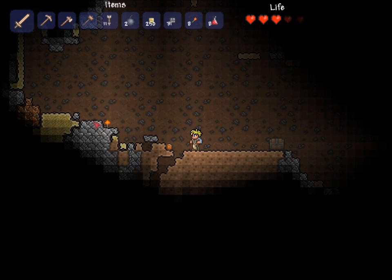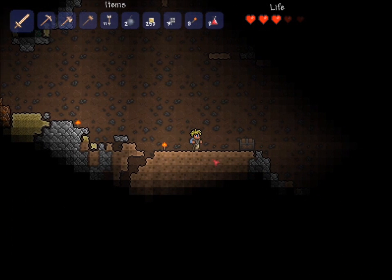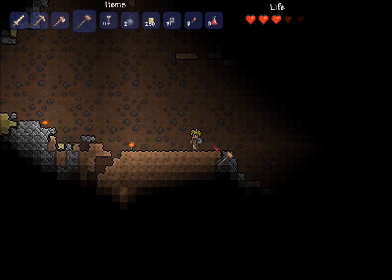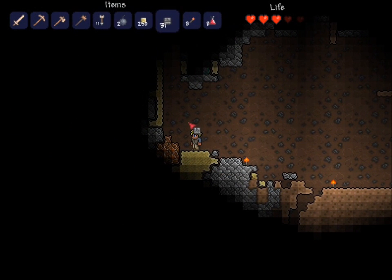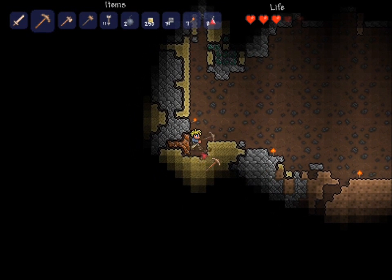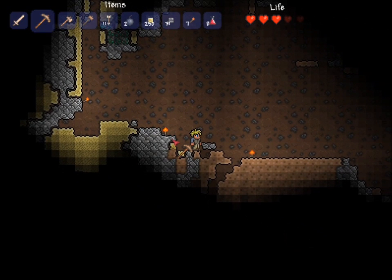I'm already super fast. These slimes can't do anything against me. We got the boots in the accessory slot. I don't really feel faster — I guess I need to get a running start. Anyways, I'm taking that chest — it's mine now. Let's get this ore though because I really would like to get some armor. I think I have enough sand for right now, so let's go ahead and ignore that — I can always come back and get it.